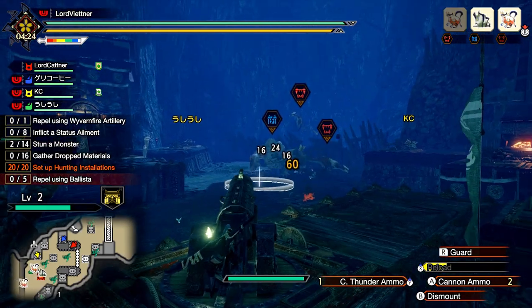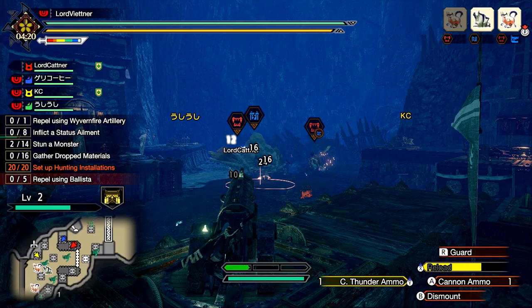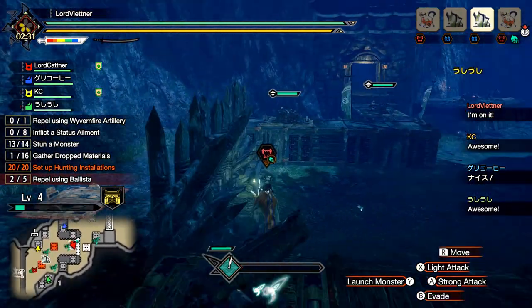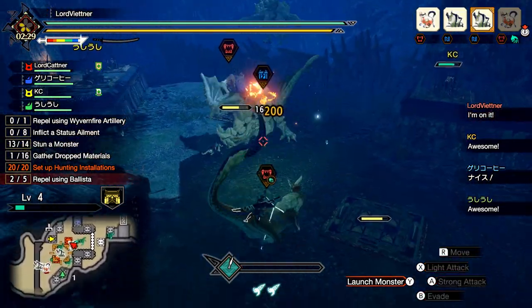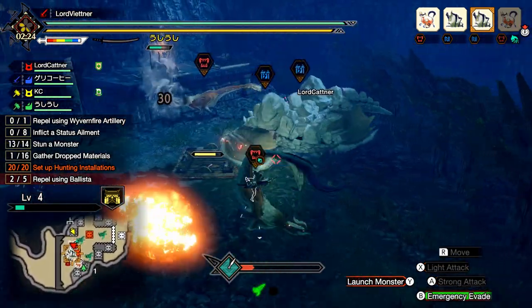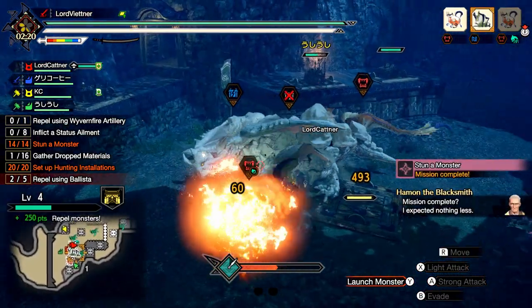You ideally want to aim for a grade of S or S+. The next thing you want to do to speed up your time is to utilize wyvern riding, as this allows you to deal damage to multiple targets. It is also some of the highest damage you can do when the counter signal is not active. So always keep an eye out for monsters that are ready to ride, then hop on them and wreak havoc across the battlefield.